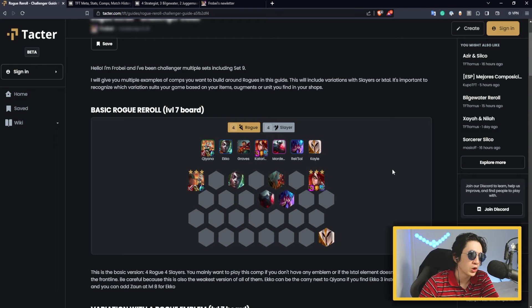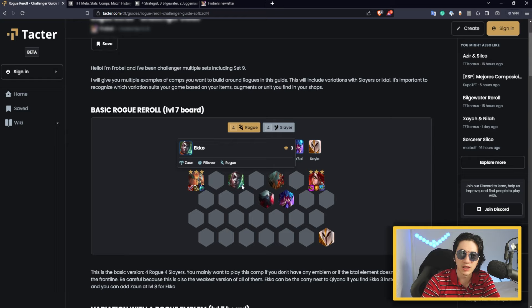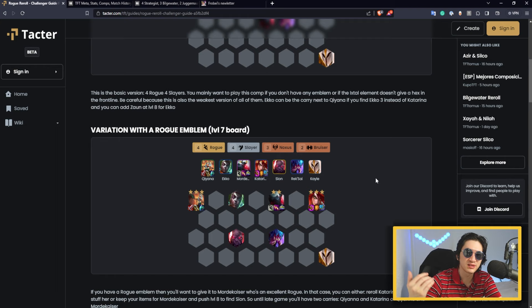If you want to play rogue, you need to first know the basic version. You don't have an emblem, you don't have a plus one that allows you to have more slayers or more rogues, and you basically play without Ishtal as well because the bonus from Ishtal isn't that great. You want to open fort at the beginning of the game, meaning you don't invest gold in the early game to push levels. You just try to get 50 gold as fast as possible. After stage 3-2, you push level 6 and roll for Qiyana. This is a late game comp — once you have Qiyana 3 at level 6 from slow rolling, you push level 7 and find Katarina 3, or Echo 3 depending on what you hit first. I prefer Katarina over Echo, but if your game gives you many Echos and you can't find Katarina, it's much better to play Echo instead.